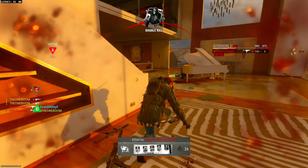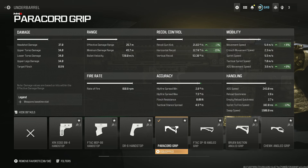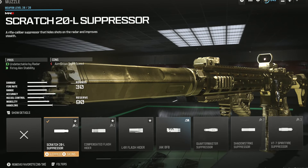We have an attachment here in Modern Warfare 3 that just got added called the Paracord Grip. The Paracord Grip does all of these bonuses you see on screen and has no downsides. So why wouldn't I just throw this on? Why would I use a different grip? Then we also have a new suppressor called the Scratch 20, and the Scratch 20 only hurts your aim-down-sight speed by 1% and gives you aim firing stability, which is a very important stat, especially on the MW2 guns in this game. So it's kind of a no-brainer to use that suppressor.